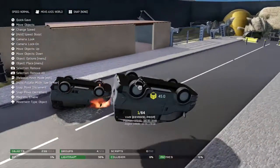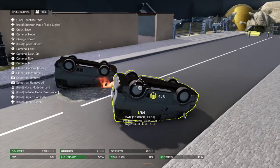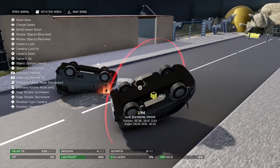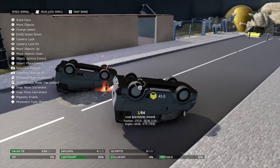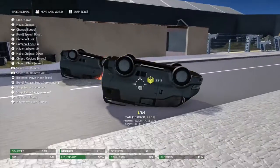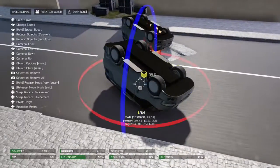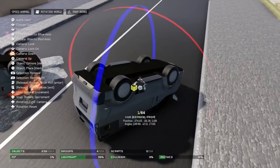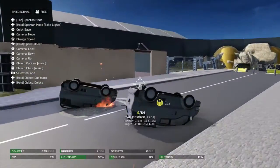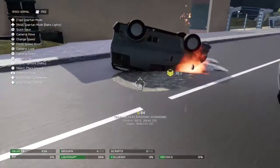First, grab a van and set it to phased so you can put it just a little bit into the ground. It doesn't really matter exactly how you have it, but for this tutorial I'm keeping it at an angle where it looks like it's been flipped over and rotted into the ground. Maneuver it around - make sure both snaps are set to none, otherwise it'll just do random things.